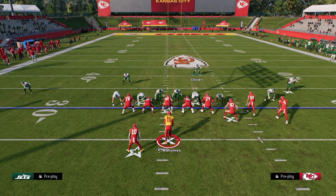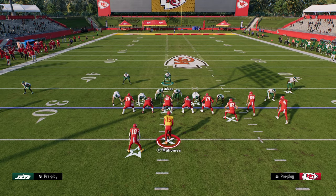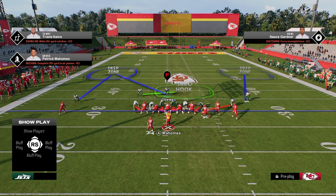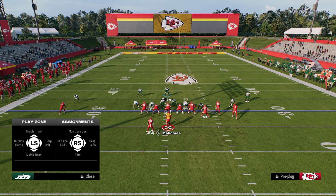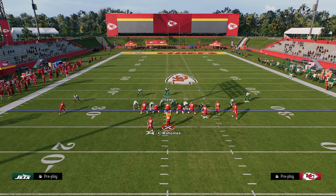What I like to do against bunch that a lot of people don't do is I'm actually going to bring this defender over the center and manually move him here. The reason why is because with this package equipped, I can put him in an outside third to the left, an outside third to the right, or a middle third. Against a compressed formation like bunch, he doesn't have to be out wide to get there, so I like to put him here for maximum flexibility.